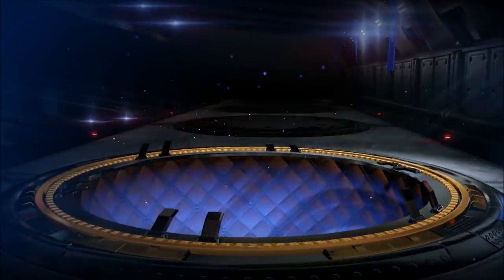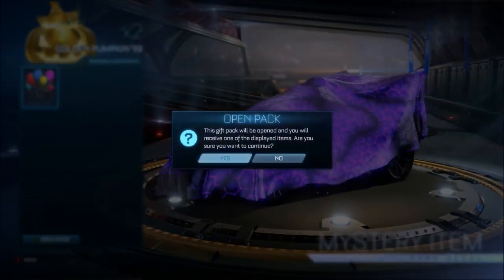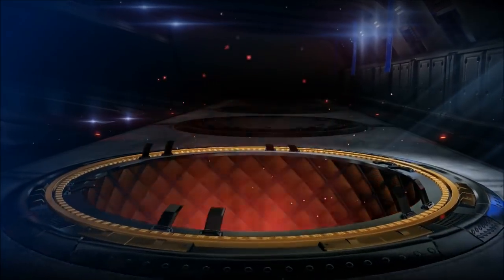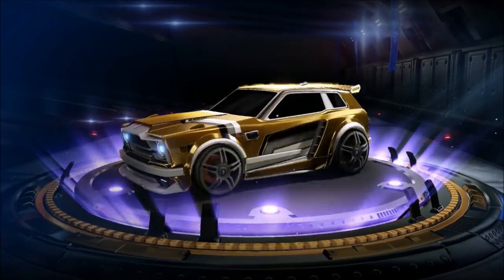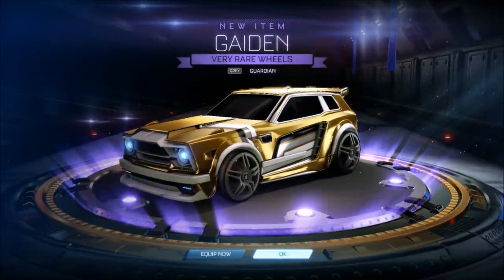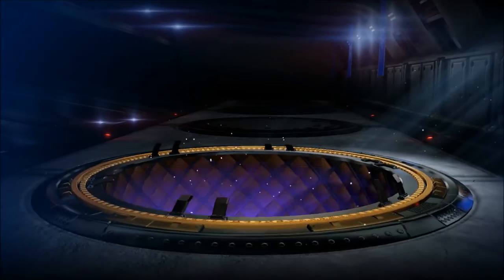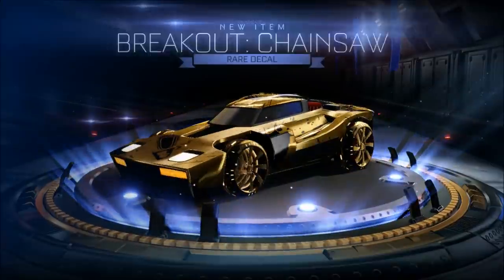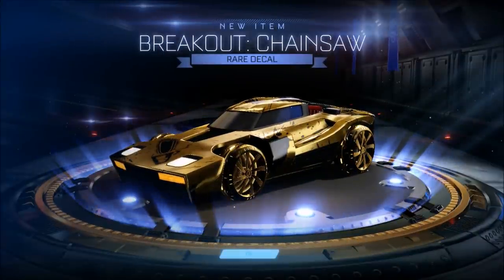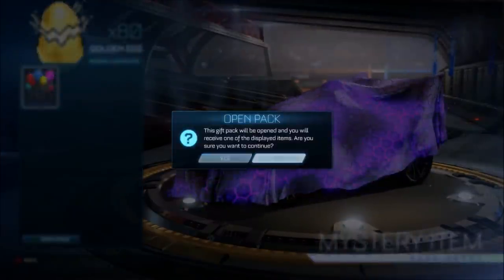Another rare once again — it's not amazing but we'll still take it. My voice is probably going a little bit faster now, but towards the end it's going to be absolutely ridiculous — you're not going to understand what I'm saying. Gray guardian — not amazing, but another painted item. There's going to be so many painted items throughout this whole video. And we get another rare — this time it's going to be the chainsaw for the breakout. So that's the first 20 done. Now we're going to pile through all 80 of these golden eggs.